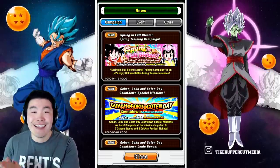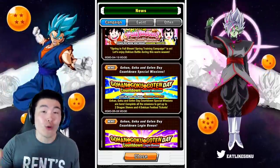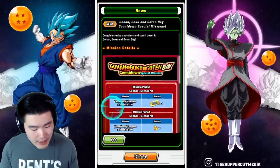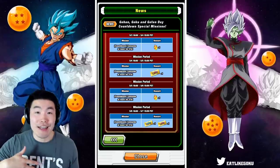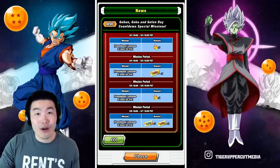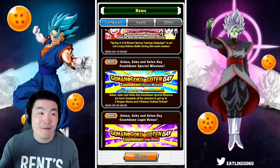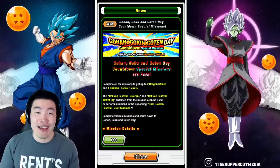Anyway, that is today's video — just wanted to fill you guys in on the details for this countdown campaign and the Goku Day celebration starting at the end of this countdown, which would be May 7th. Good luck to anybody who plans to summon, and if you're skipping, good luck staying strong and continuing to save your stones for whatever you're saving for, whether it's the anniversary or the download celebration.